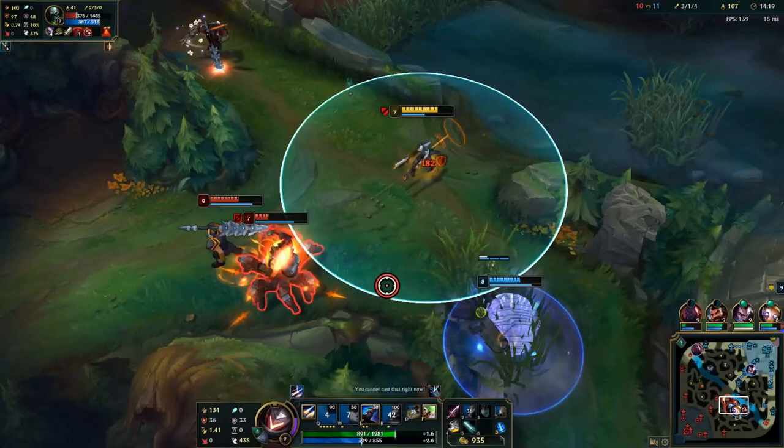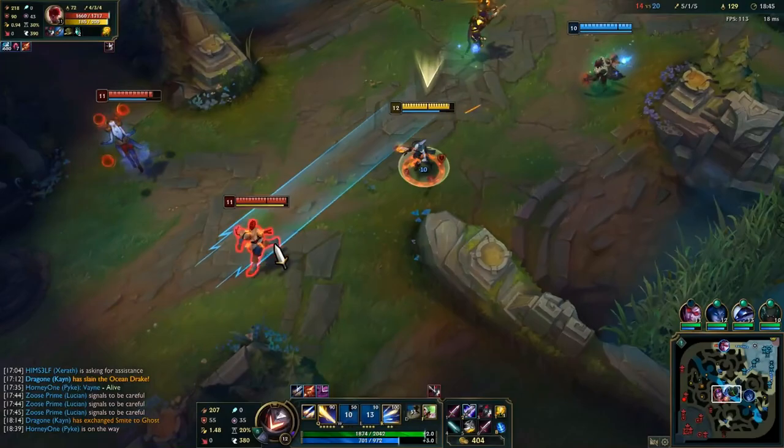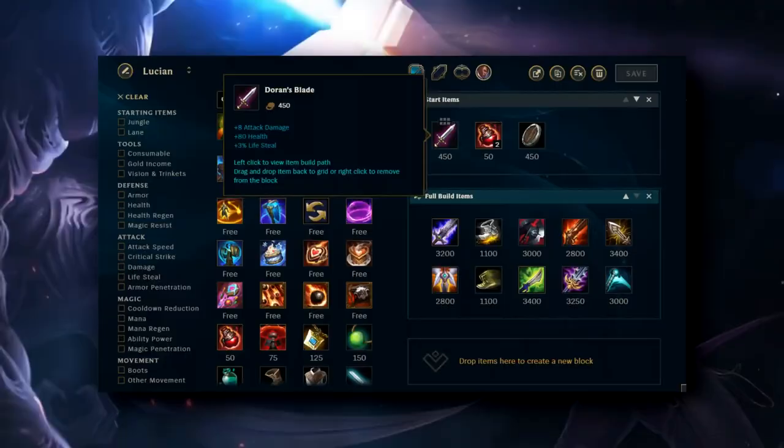Manaflow Band is a great solution, especially in lane. Optimal trades will mean using a full rotation of your spells, and the extra mana this provides will help you maintain pressure in lane. The last rune is Absolute Focus, which does more damage if you stay above 70% health. Since you'll be building a BotRK, you'll have lifesteal to ensure you stay nice and healthy, activating the extra damage from this rune.